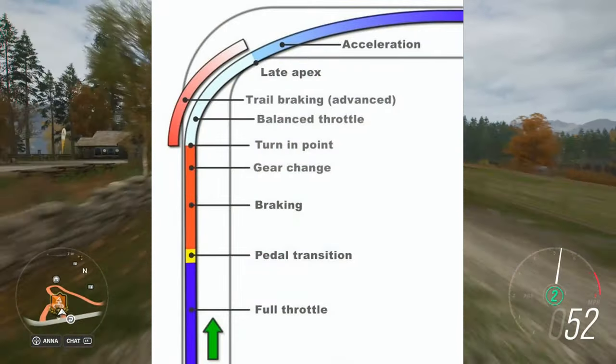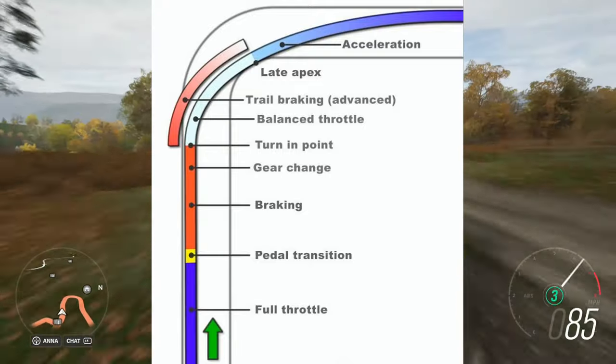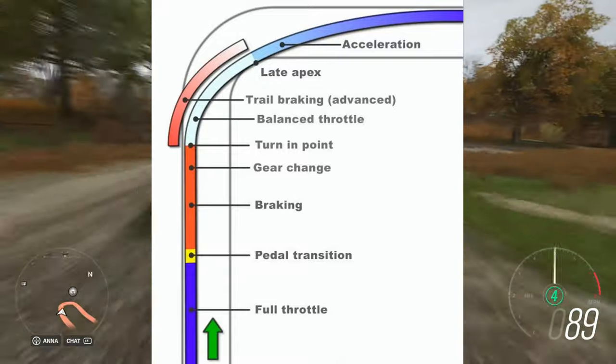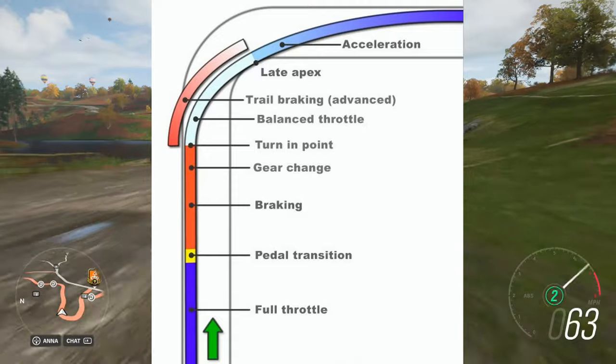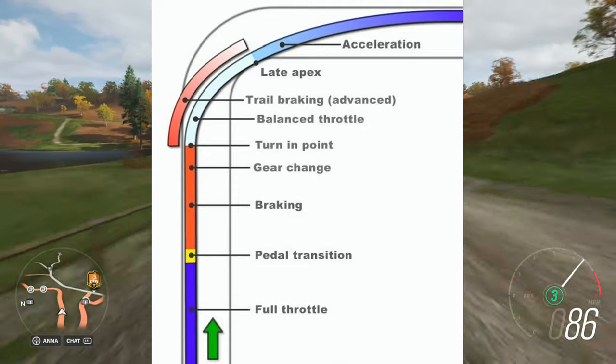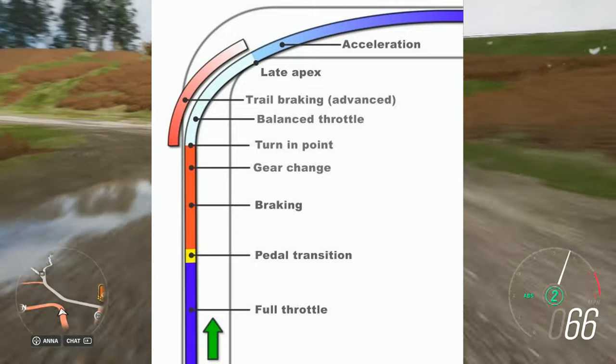Here's an explanation of the proper racing line technique: first you go for throttle-to-pedal transition, then braking and gear change, then the turning point. You feather the brakes, then hit your apex and accelerate out of the corner. That's what you have to keep in mind when cornering.